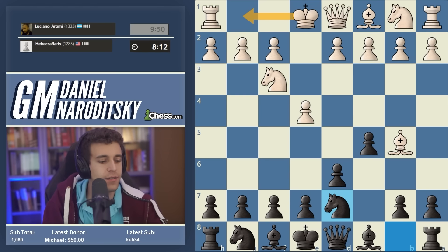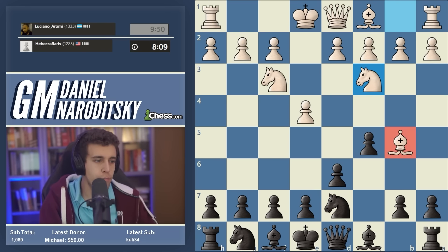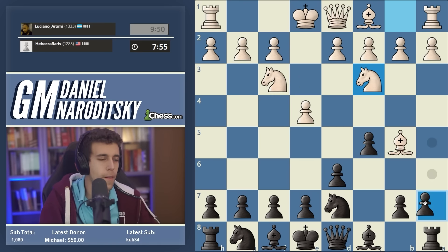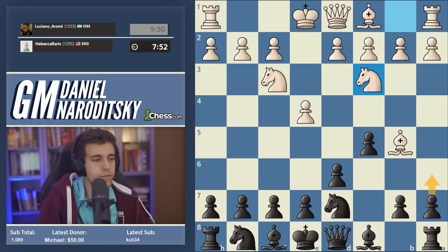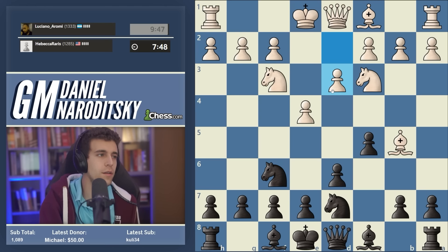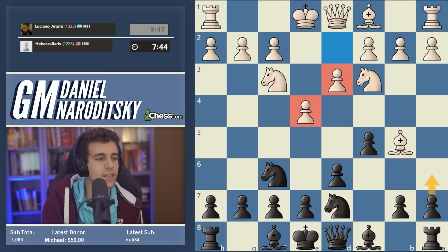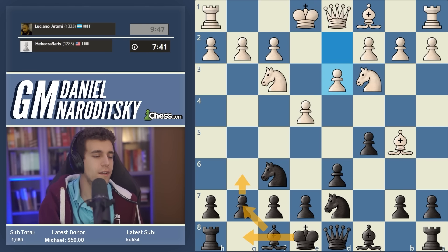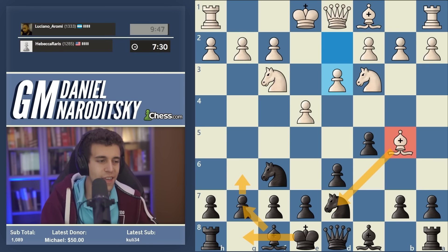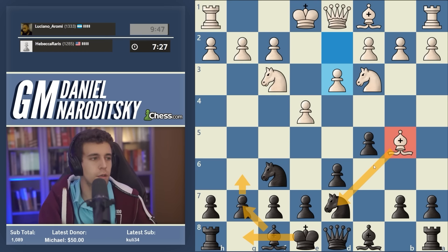The point of knight to d7 is that we're going to play a6 eventually and try to grab the bishop pair, because it doesn't really make sense for white to give the check on b5 and then move the bishop back to e2. There's no big rush to play a6 — it's often a good idea to develop the kingside knight first, wait for white to put their cards on the table. You can develop your entire kingside and then when the time is right play a6. Often white gets cold feet and takes the knight of their own volition.